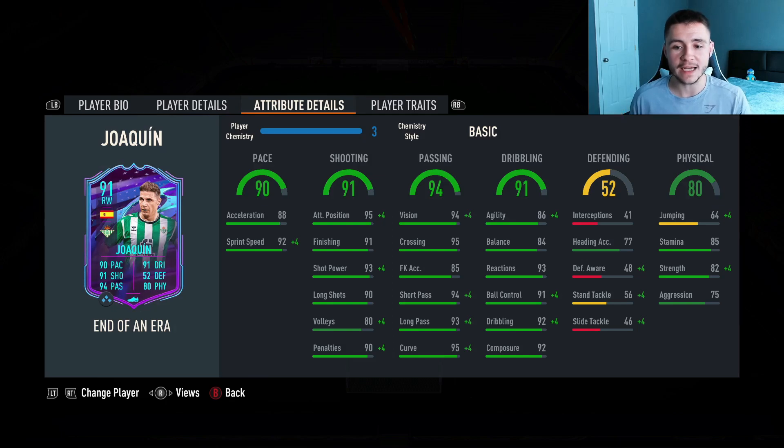Although the card does have 91 dribbling overall, he does only have 86 agility with 84 balance, so maybe a chemistry style just to bump that up and make him feel a bit more quick and swift on the ball. He still does have 93 reactions which is solid, and 92 composure. 52 defending but you're not really going to be in situations where you're defending with the card. He does have 80 physical with 64 jumping, 85 stamina — which might be a bit of an issue — 82 strength and 75 aggression.